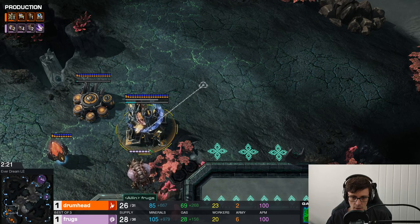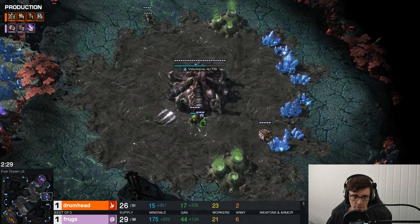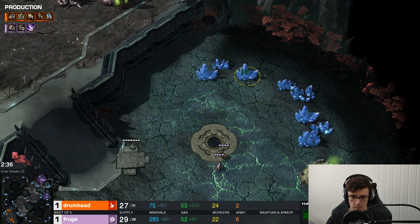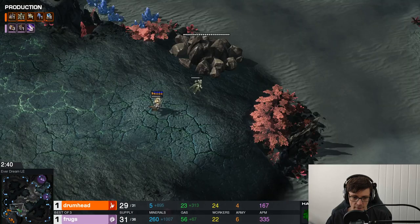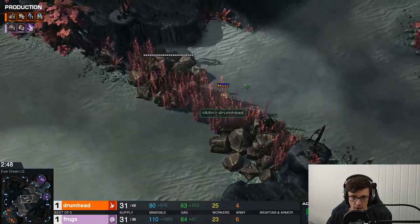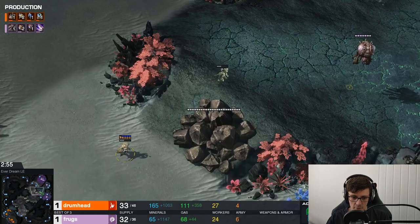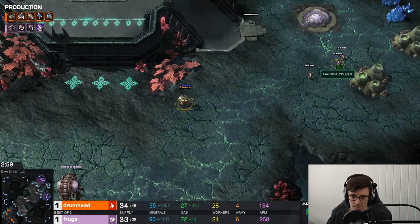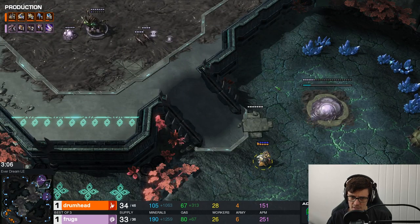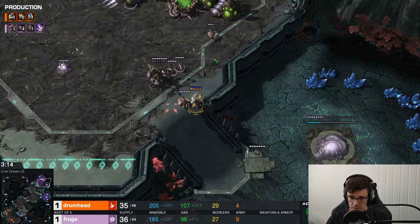Last time Drumhead didn't send his Adept out, but this time he's posturing to send the Adept out — he might have learned his lesson from game one. He's sending it to the other side of the map to scout drone count. Frogs is making only a handful of Zerglings and continuing to drone up, probably taking his third base at the natural soon. The Adept passes by a Zergling, both on move command so they don't engage. The Adept does scout a third base and kills a transferring drone.